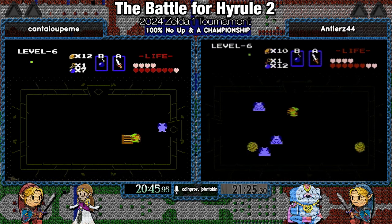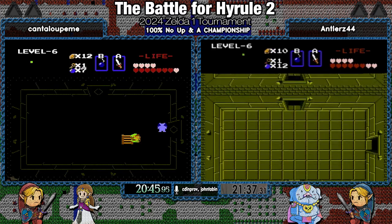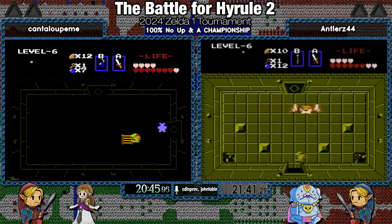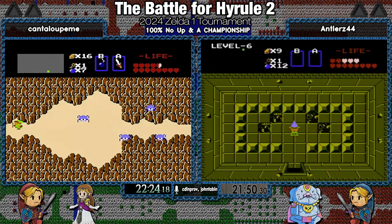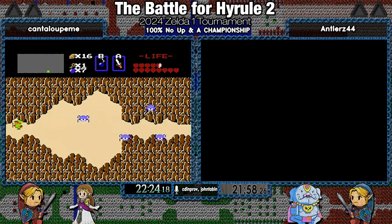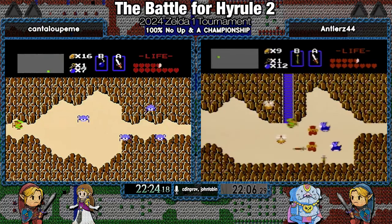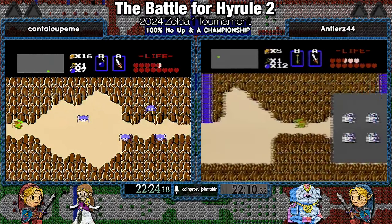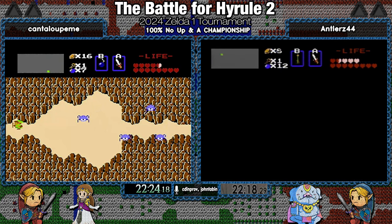It looks like we're getting a couple more frames here from Cantaloupe. Hopefully we can get his stream moving again. We're going to take out the Goma blocking our Triforce in six, and Antlers is on his way out the door. I'm going to imagine that Cantaloupe is probably in the exact same situation, if not just a little bit more ahead. Cantaloupe's ahead based on that screenshot. But this is one of the tougher parts of the run — this walk right here. Antlers took a hit from that P-hat, which you always take unless you reload the screen.